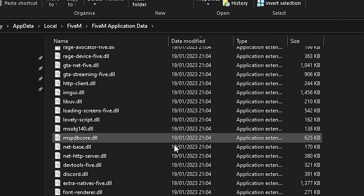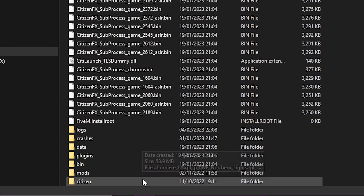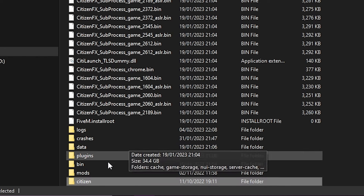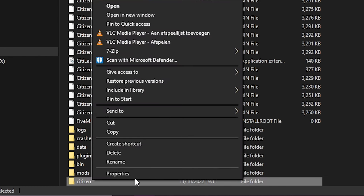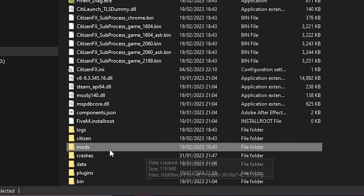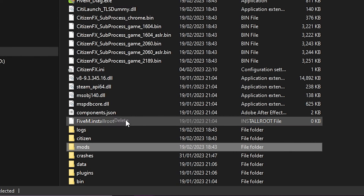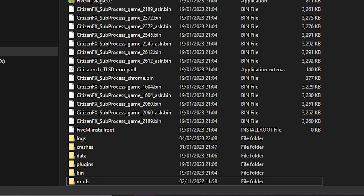You'll see 'citizen' here — don't worry, it's safe. Just delete citizen. Also delete mods — don't forget to delete mods. There you go, mods deleted. Easy, right? But that's not all.